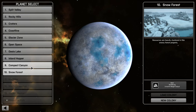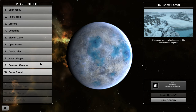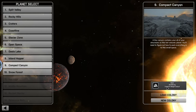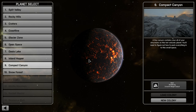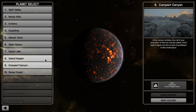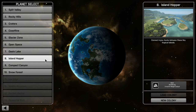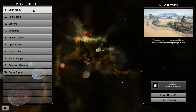We've got a snow forest here where resources are heavily clustered, and there are different goals as well. A lot of the goals seem to be the same. This one is Compact Canyon: 'can you contain all your structures?' That's going to be pretty hard. This one here is Island Hopper: 'connect many tracks between these tropical islands.'